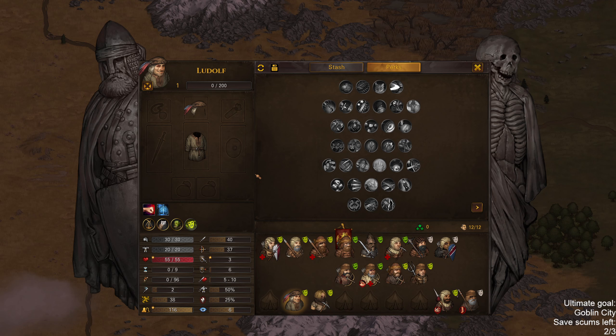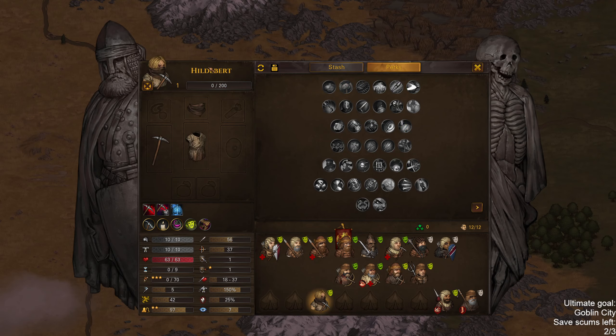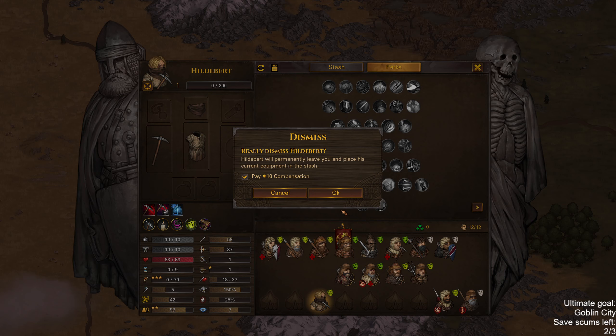Ludolf is also quite bad — could do some initiative tanking perhaps but eh. One star melee defense, shields, medium armor, dodge — doesn't seem all that useful. And finally, Hildebert — three star fatigue, fainthearted. Stars in initiative with dodge available, does also get Colossus but no Nimble. Earlier on this guy would have been decent, now he's just meh. Goodbye to him as well.